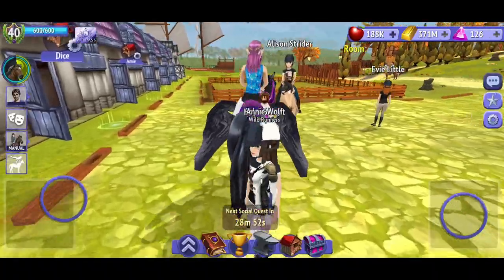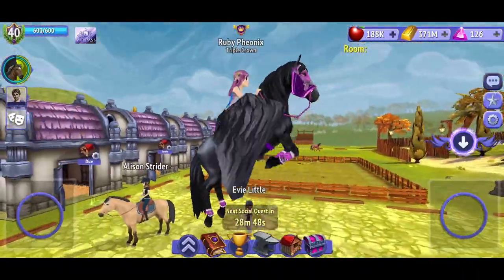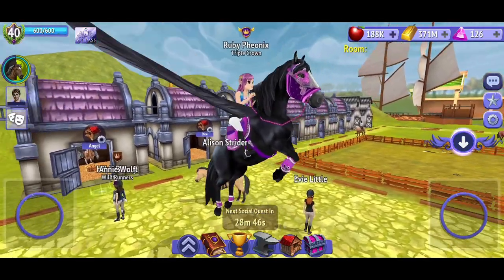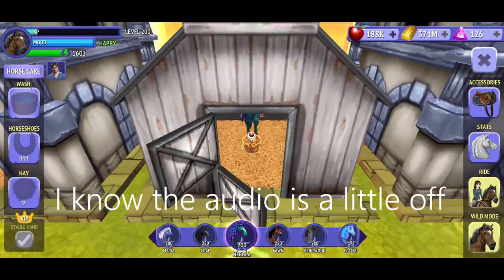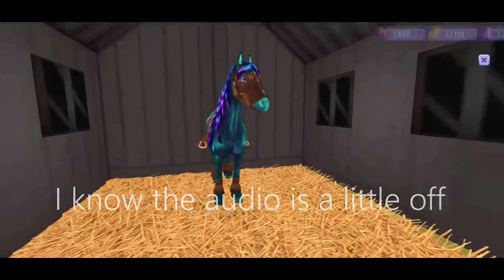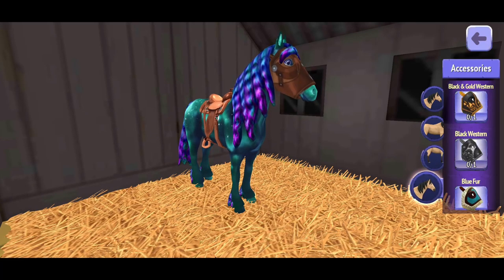This is my Black Beauty Peg — just looks great, classic horse with the full high-level tack. This is my Cosmic Friesian, looks great in full tack, but like I said, a lot of these horses — I think they look best kind of stripped down.